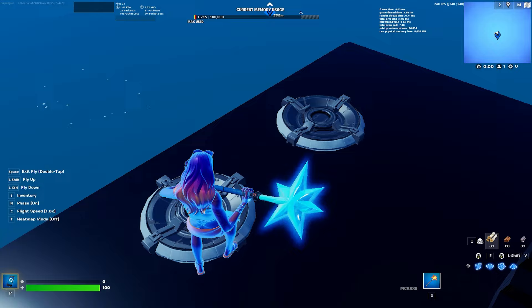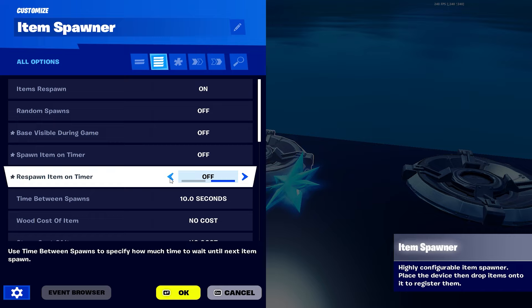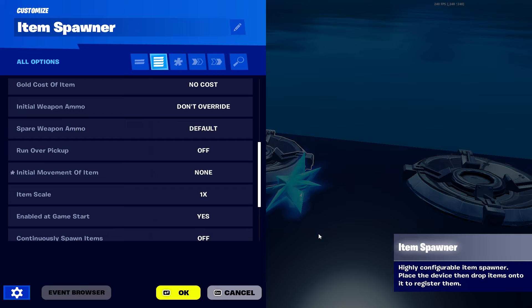They're off the ground a bit but that doesn't really matter - you just don't want them inside the ground because they'll be too hard to pick up. In the settings: make items respawn on, random spawns off, base visible off, spawn item on timer off. Turn off all the respawn timer options, initial weapon doesn't matter, run over pickup - you do not want that on.